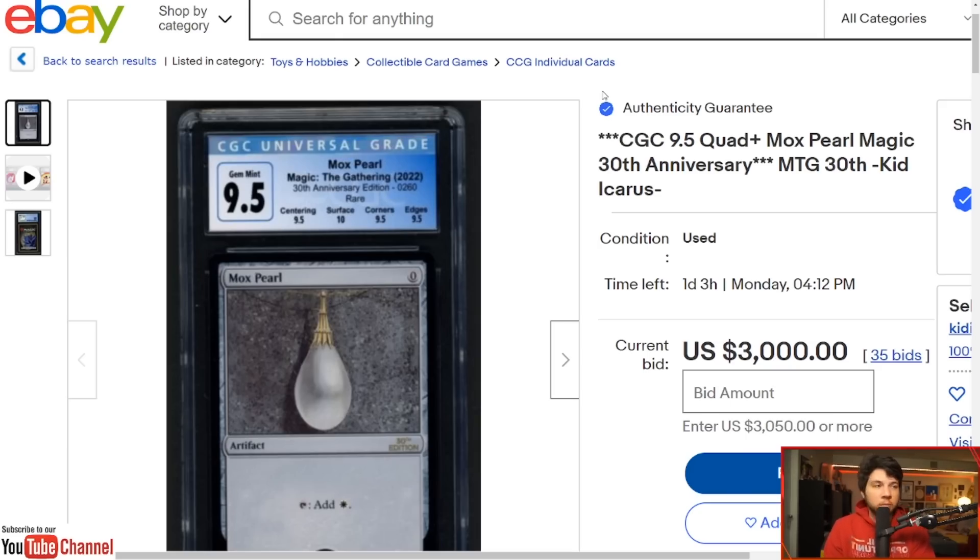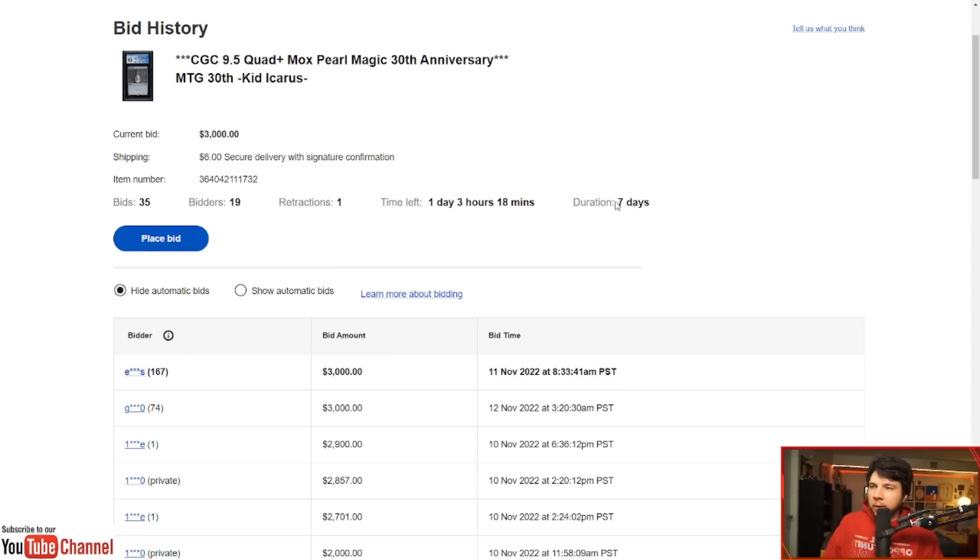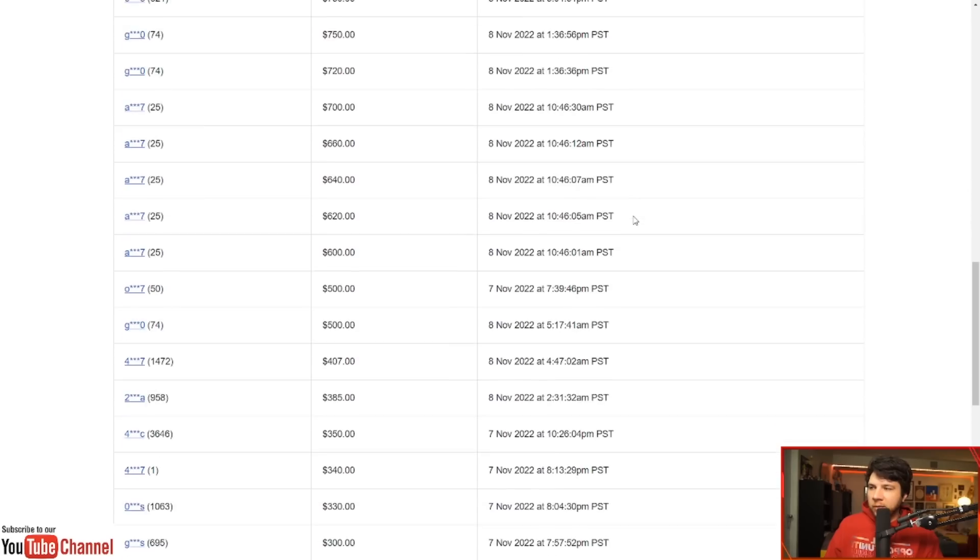The S&P is in decline, the economy has been in decline, though we're seeing a little bit of an uptick. But what we can talk about is that there are individuals, people, and institutions that have a vested interest in this product doing very well. Let's take a look at the bids here really quick.